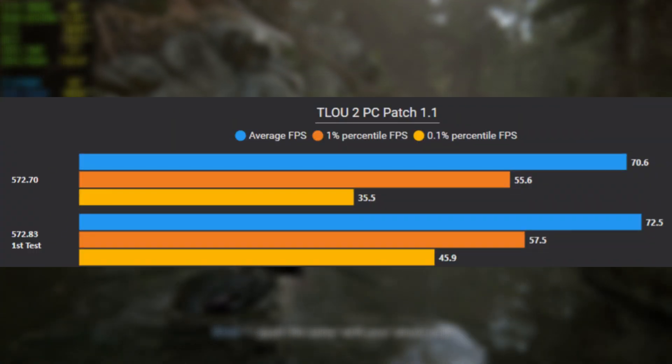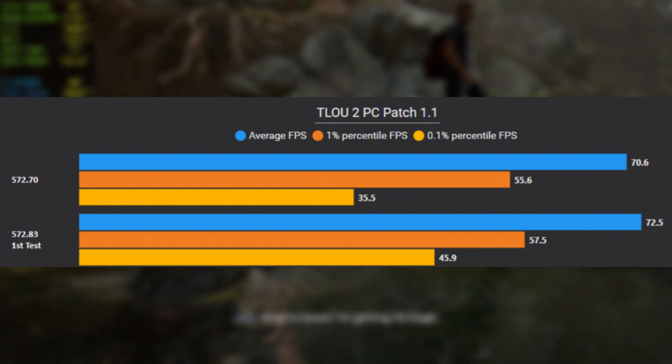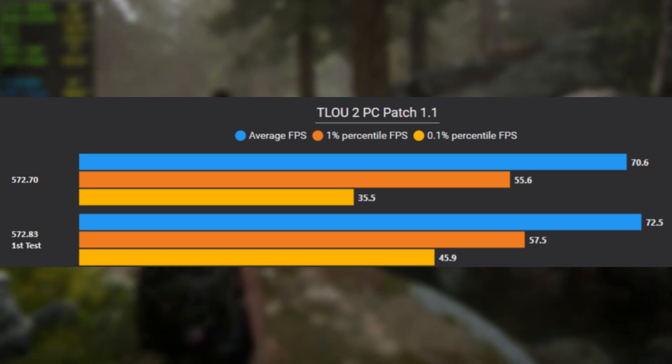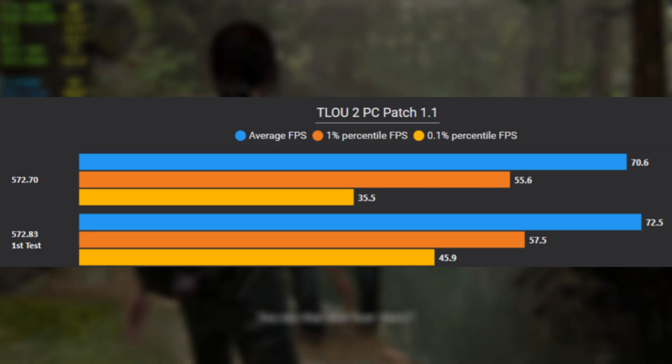In CapframeX, if you compare the average FPS, there is no difference. The 1% lows are the same. But in the 0.1% lows, there is a significant improvement.